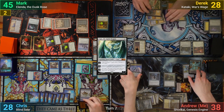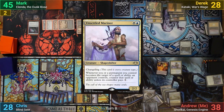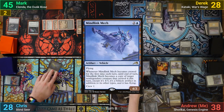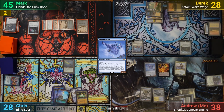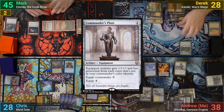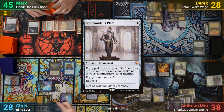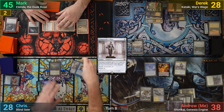I draw and play an Unsettled Mariner and then a Mindlink Mech. With nothing else, I pass to Chris. Chris draws and plays an Island. He casts a Blind Seer and then a Commander's Plate, equipping it onto the Seer. He then equips a Sword of Hearth and Home, and passes to Mark.